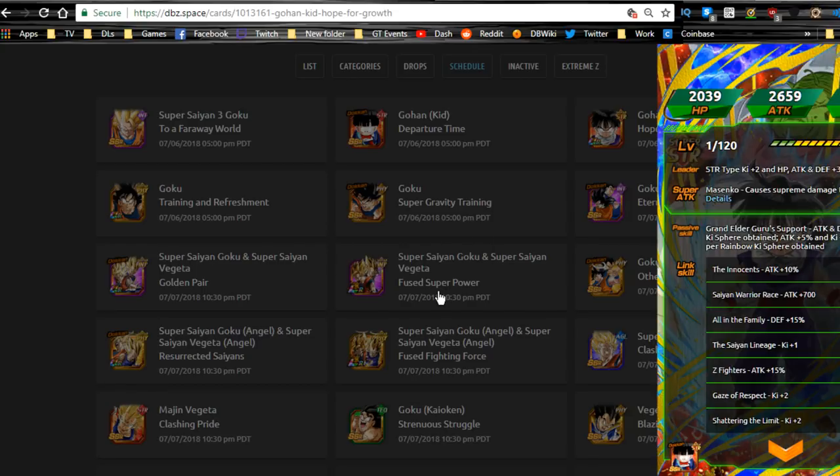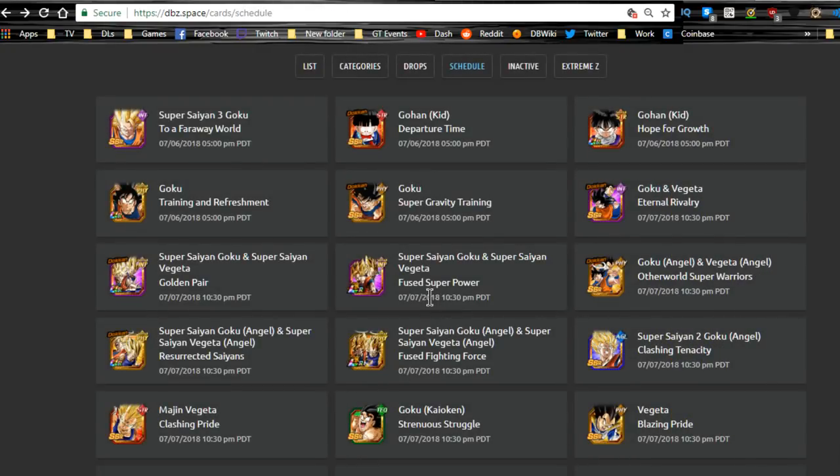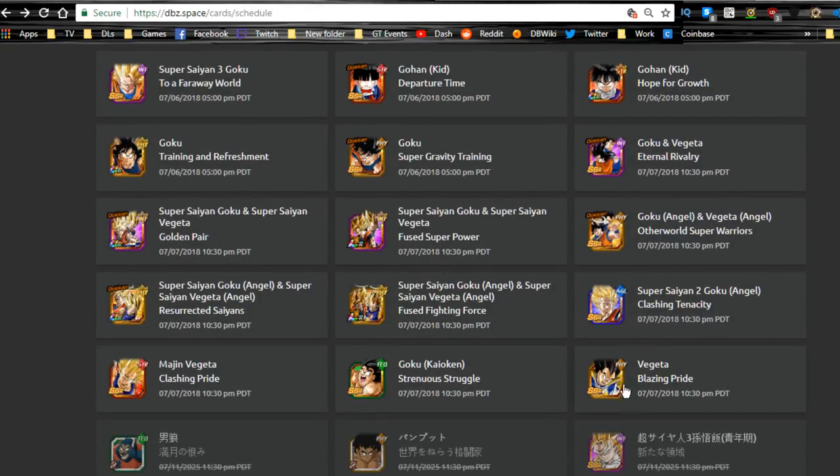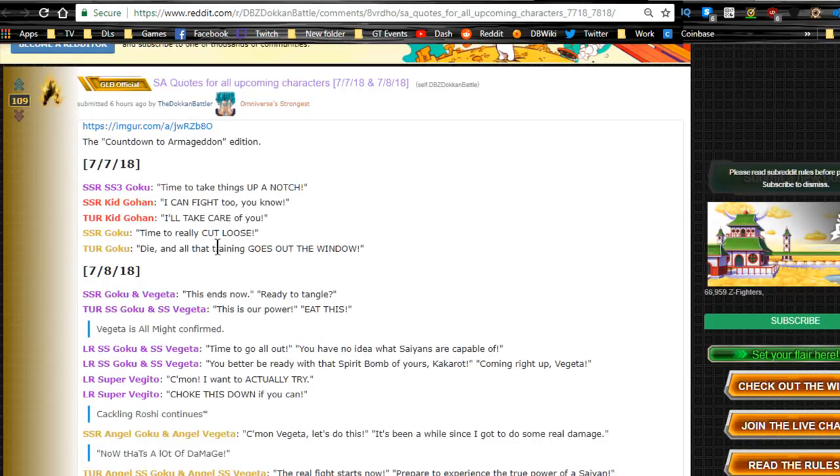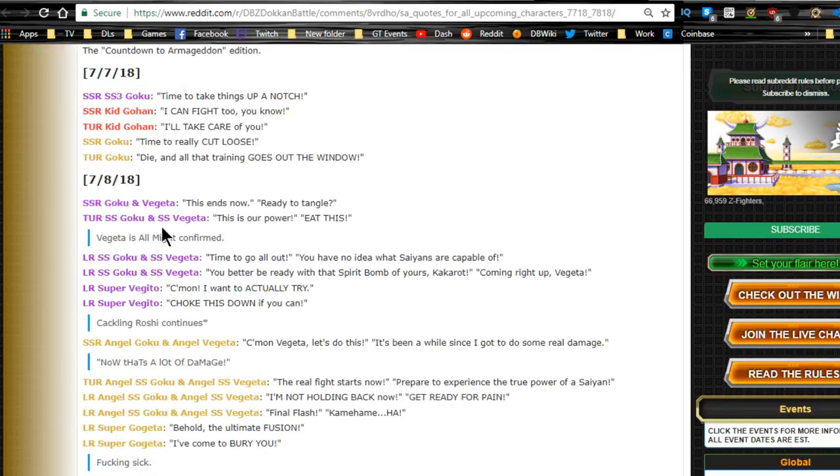Attack and defense was 12% per ki orb obtained, attack plus 5% and ki plus 1 per rainbow orb — that's not that bad. The Goku vs Vegeta banner also has standard units. And here are the LRs I've been waiting for: LR Super Saiyan Goku and Vegeta — 'Time to go all out,' 'You have no idea what Saiyans are capable of.' And 'You better be ready with that spirit bomb of yours, Kakarot.' 'I'm coming right up, Vegeta.'